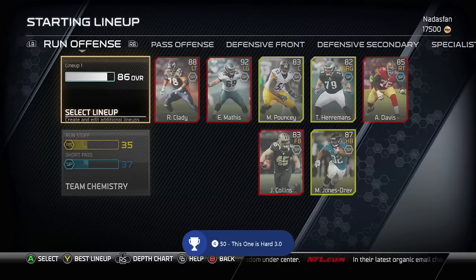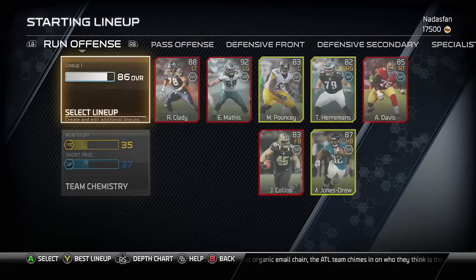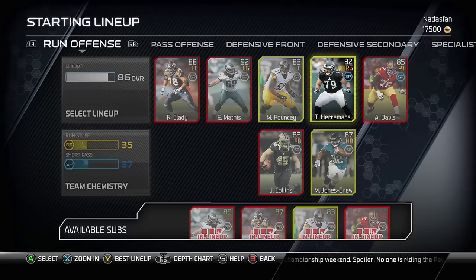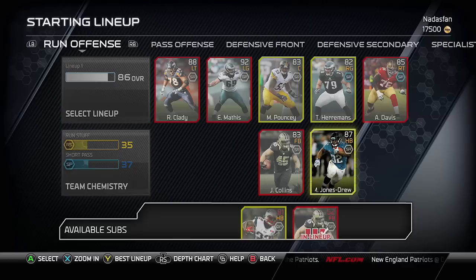When you choose Best Lineup, sometimes they keep your lineup a little thin. If you like keeping backups on your active team, I suggest you go check that out because usually they just bring the bare minimum for your lineup. Sometimes I like to carry a few more running backs or skill position guys — players that tend to get injured or that you want to swap into different lineups.